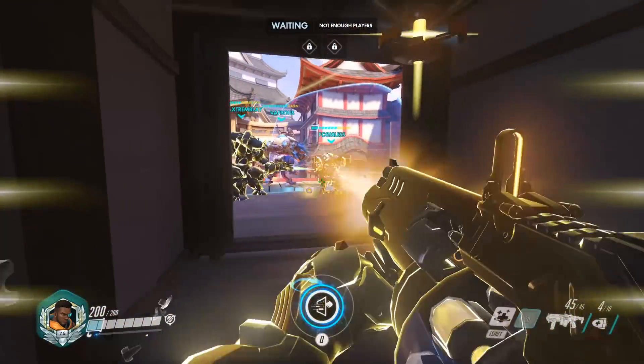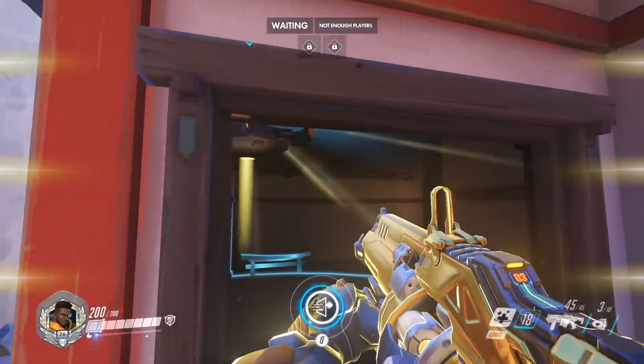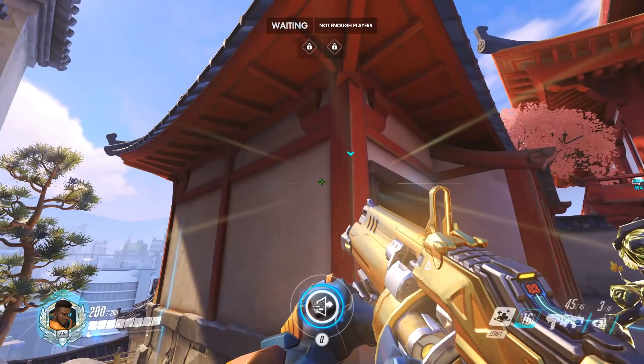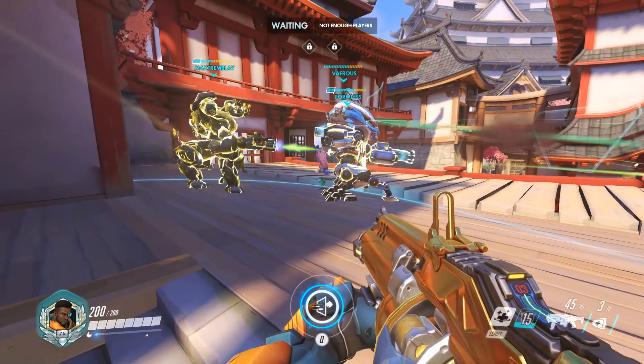Here's a quick tip for Baptiste players in a bunker comp: try to have your team set up close to the door, so that when you drop the immortality field inside, it will protect it from line of sight of the enemy while still having the Orisa and Bastion benefiting from it.